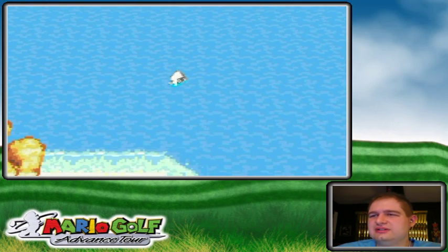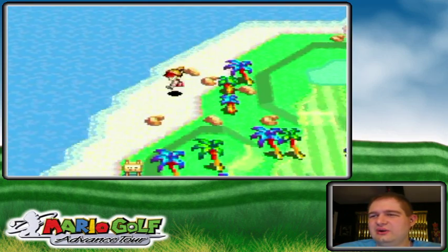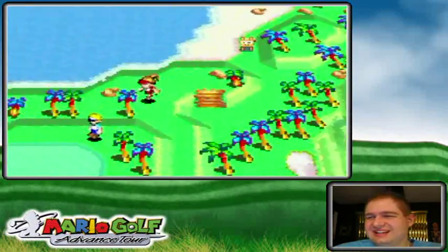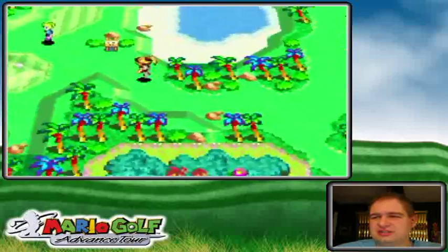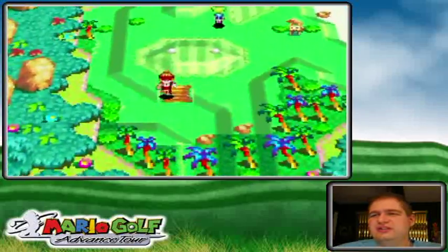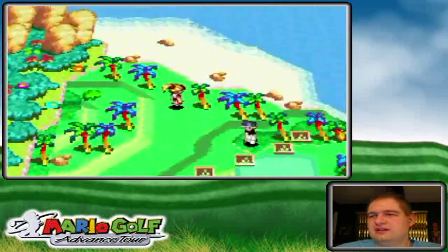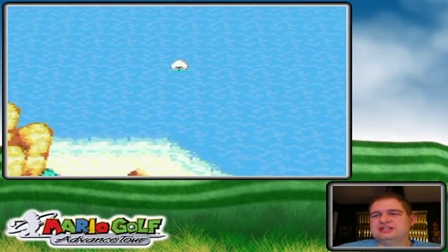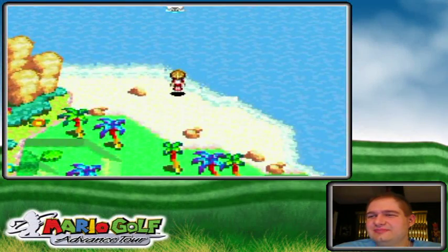Remember that other secret path I showed you earlier? He's like 'Oh you can't get me now' — oh yes I can. It's not really a secret path because there's a bridge leading to it, but you don't really think about it leading to a Blooper side quest ahead of time. You don't really see Mario characters in this game that much.